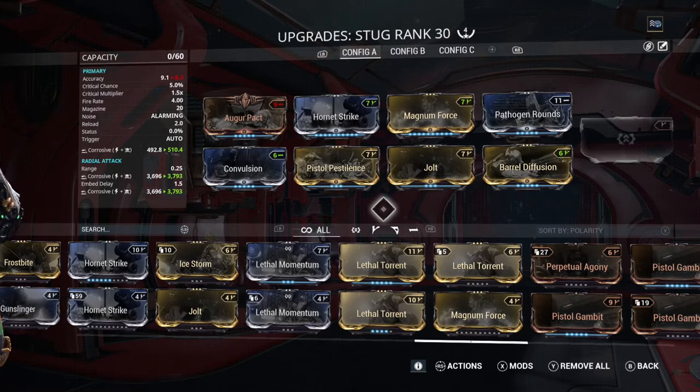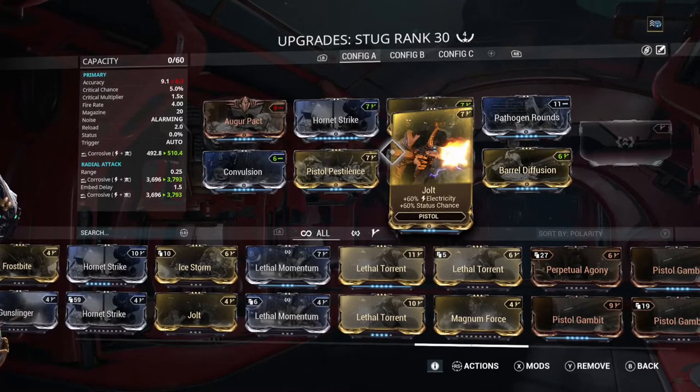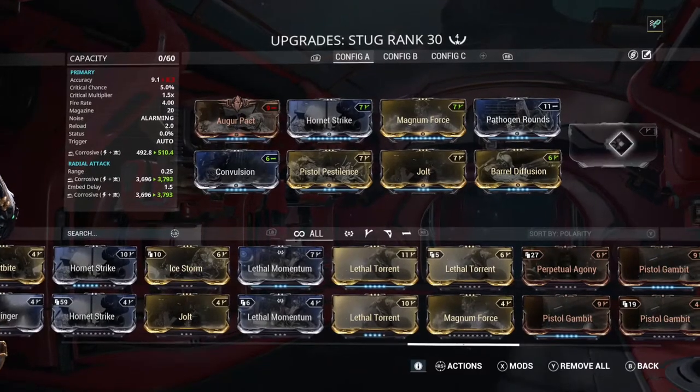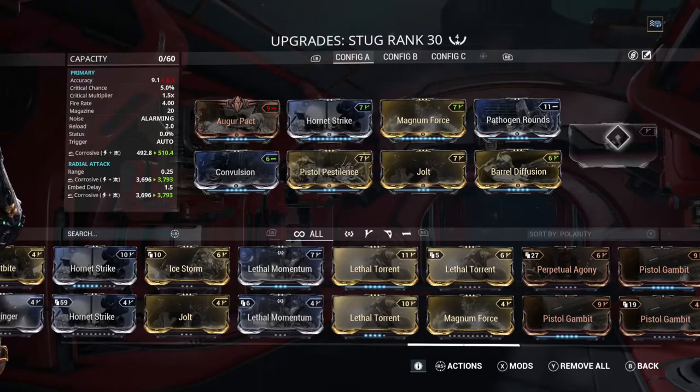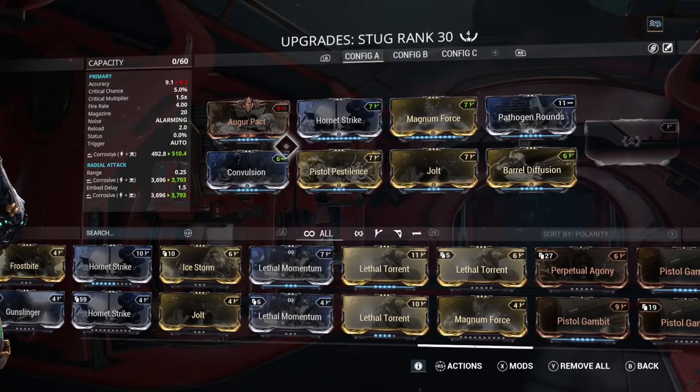This is the second day consecutively that I've been working on this build for my Stug. One space potato, four fucking forma, and an Exilus slot because I thought the Exilus mods for weapons were gonna be good. And a whole lot of grinding in the only available place — Hydron — getting this thing up to rank 30 four fucking times.